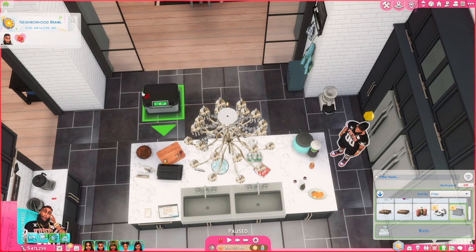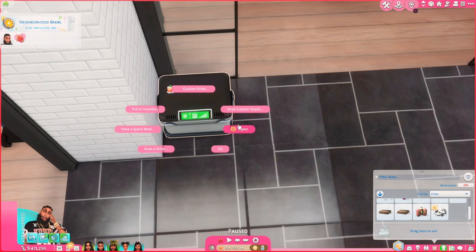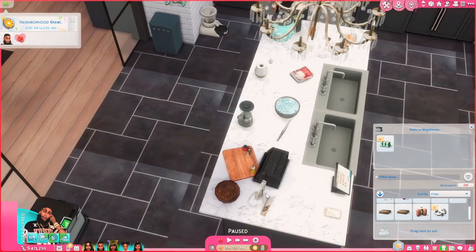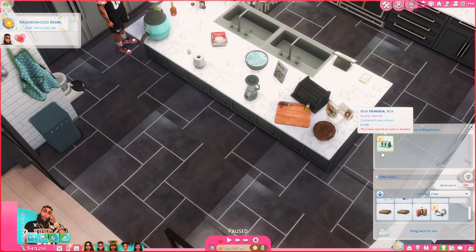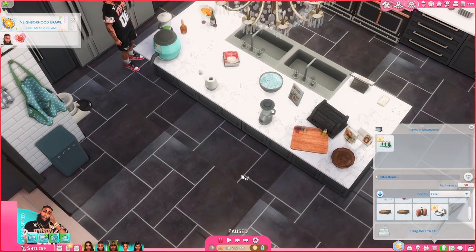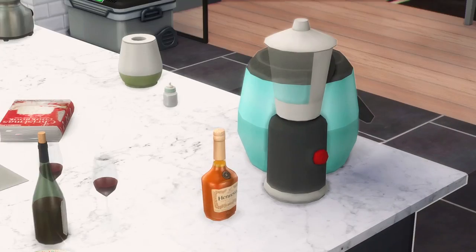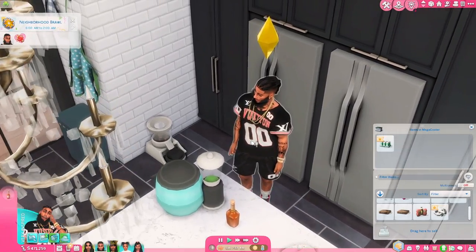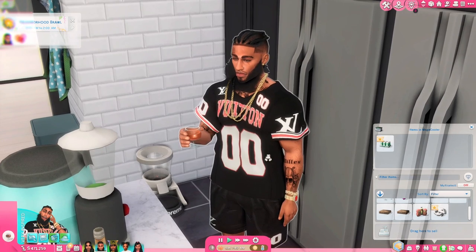My favorite thing to do for hashtag realism is take this cooler — Little Miss Sam has a mod where you can give your cooler a little inventory — and I like to put the beers in the cooler. You make your little macaroni potato salad with QMBB's mod, you crack a little beer with Somic and Severinka. And then if you really want to make it a function, we got the Henny and they can really drink it too.